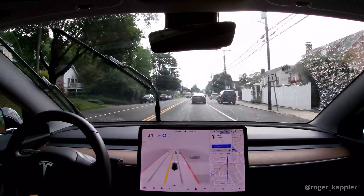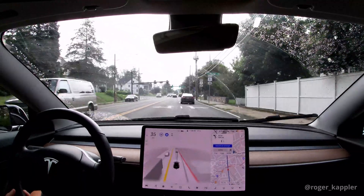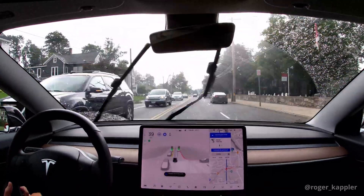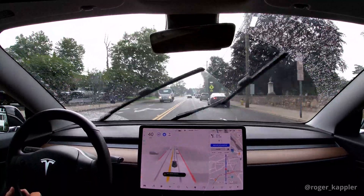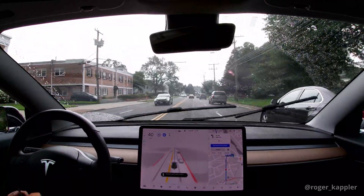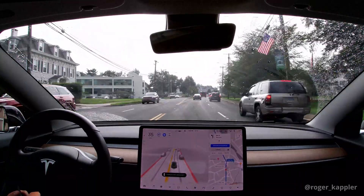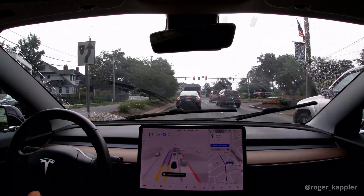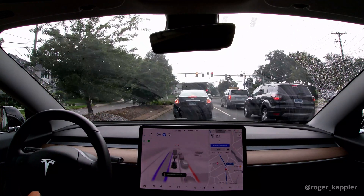Next is another pain point — approaching an intersection with two lanes, both going straight. The car picks the right lane and then turns into the left one. It did use the blinker this time. I've had other cases where the blinker wasn't on, and situations where there was another car to the left and my car veered into that lane. It's unnecessary to pick the right lane and then immediately switch to the left one — and it's also not good to do that within an intersection. I want to see if future versions handle this better.